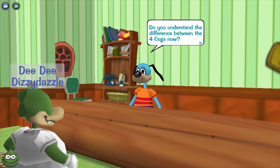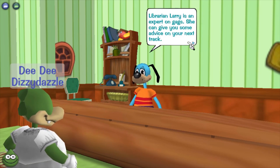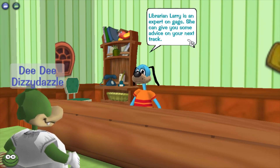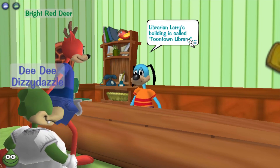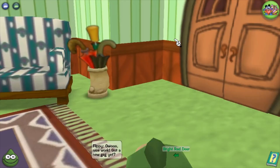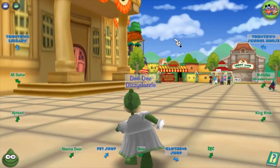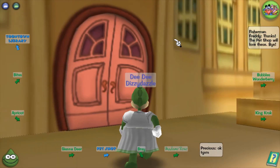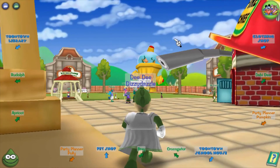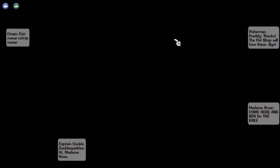Flippy says: 'Good, you're back — I was getting worried you got lost. Now do you understand the difference between the four cog types? I think you're ready to start training for a new gag track. The librarian is an expert on gags and can give you advice on your next track — let's go to the library!' I believe this is the library. This is like the only time you ever go to the library. This bank here — I don't think I've ever been in it since Toontown Online.